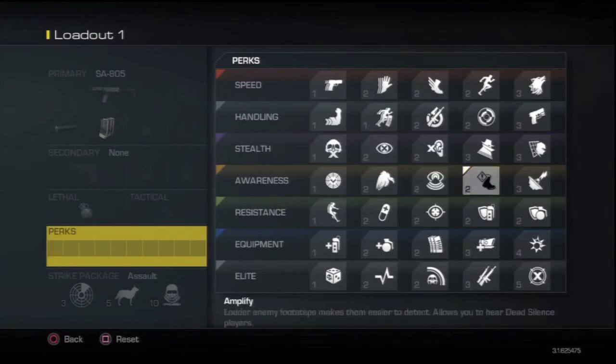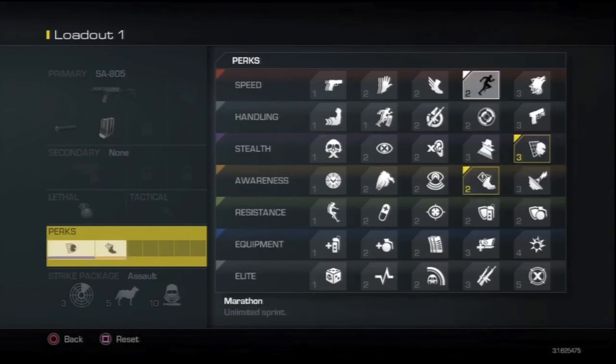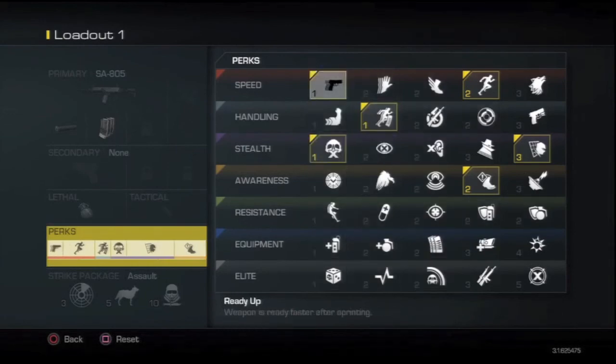I wouldn't go with both — one or the other is fine. Right now on one of my classes I'm running Off the Grid, Amplify, Marathon, On the Go, and Takedown, and it's serving me very well. I haven't used ICU, Dead Eye, or Steady Aim yet, so there are a few things I haven't fully tested. But this is a basic skeleton of the core class, perks, attachments, and weapons I think you should pick when starting out.